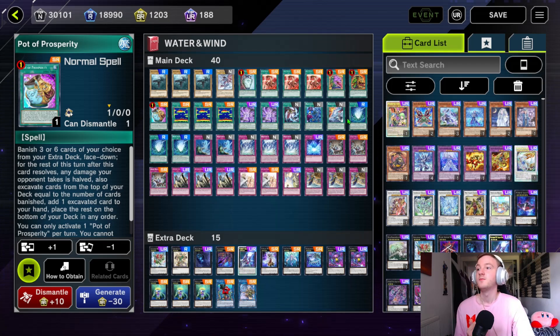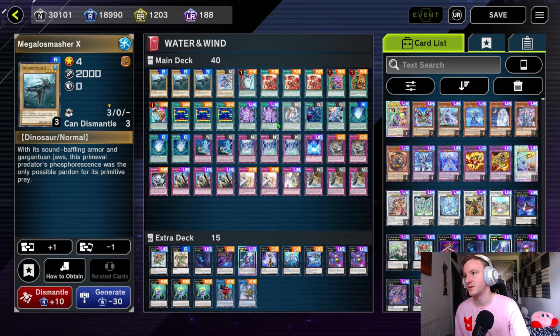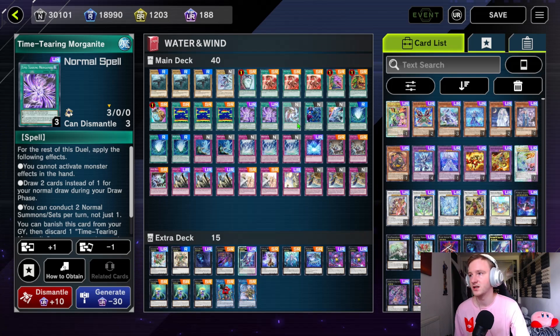Let's get into our Pacifist — we need ways to get into that. We have Fish Sonar, which lets you search a level 7 or lower monster that mentions Umi, or if it's a water normal monster which includes any of our normal monsters here. If you control Pacifist you can special summon another water monster from your deck — so you can search Megalosmasher and then special summon Megalosmasher. We have two Time Tearing Morganite, mainly for the draw effect. You're not using the summon effect very often but it's really good in a slow deck like this.